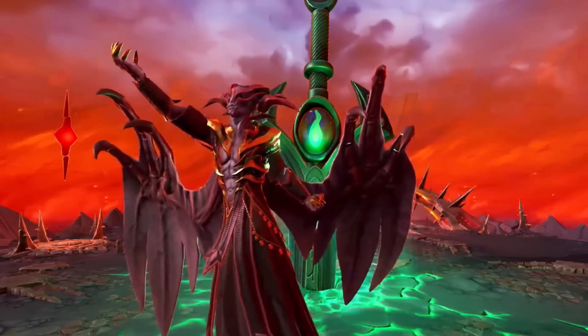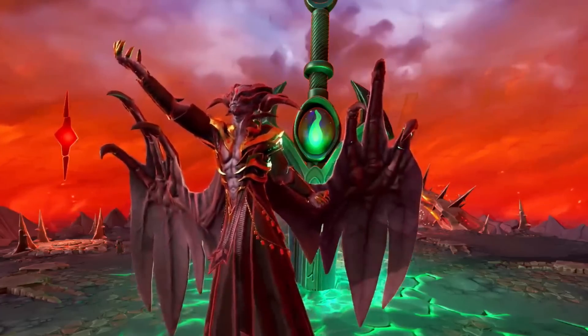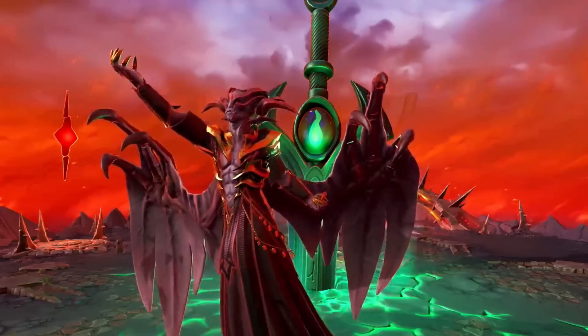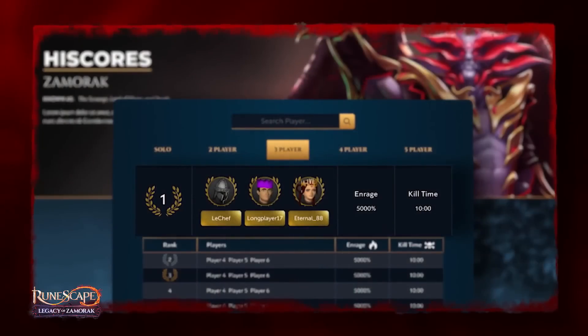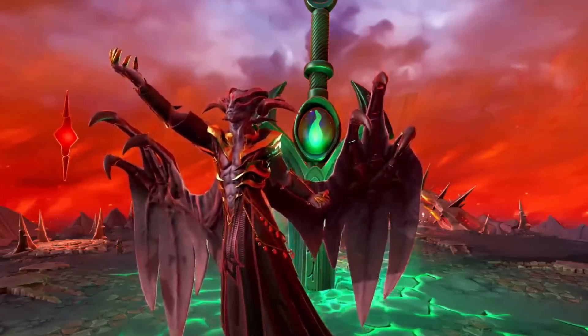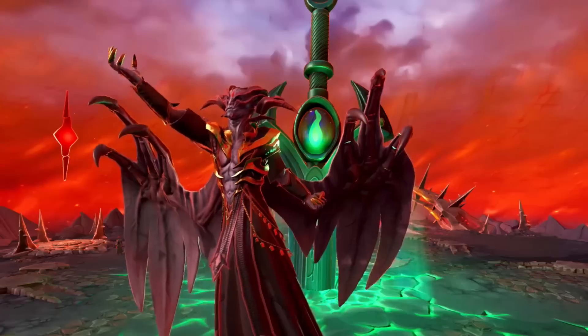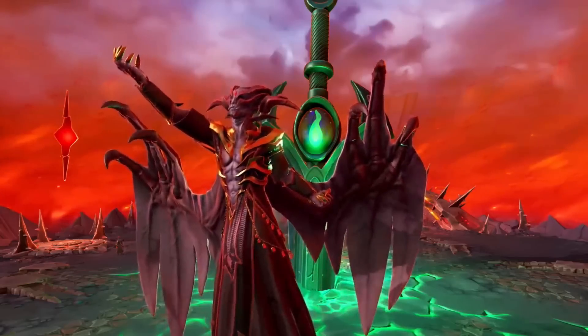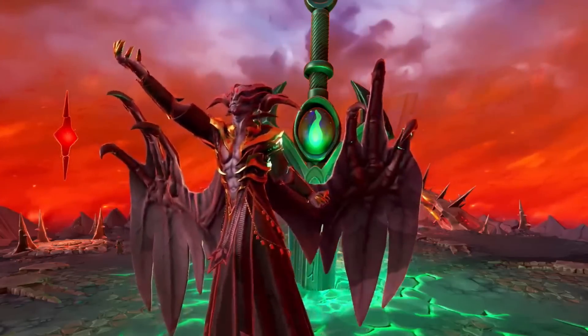Enrage goes up by a flat 10% every single kill. If you're doing the boss in a group, you can start at the highest Enrage of any player in your group. For example, if you have 200% and your buddy has 1,000%, you can start a duo at 1,000% Enrage — but after killing the boss, you'll only go up 10% to 210% while your buddy goes to 1,010%. Drops in both solos and groups are fixed and do not change, and there's no streaking mechanic at this boss.